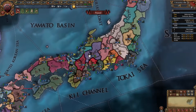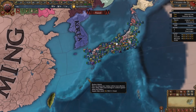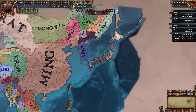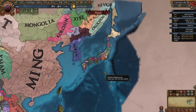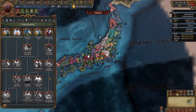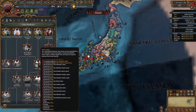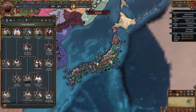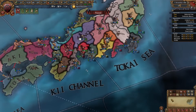By playing as any daimyo you will crush your neighbors and in no time conquer the entire region of Japan — maybe with the exception of Ezo — before expanding into Korea and Manchuria, or even China. If you want to play tall you could stay in Japan, maybe take Korea as well, or go colonial. Regarding the mission tree, all daimyos have a similar tree that upgrades when you form Japan. Unless colonizing, I don't recommend taking Japanese ideas for conquest — stick with daimyo ideas.